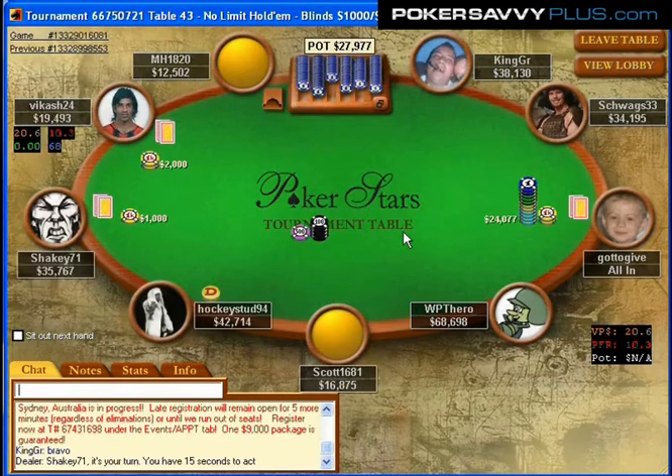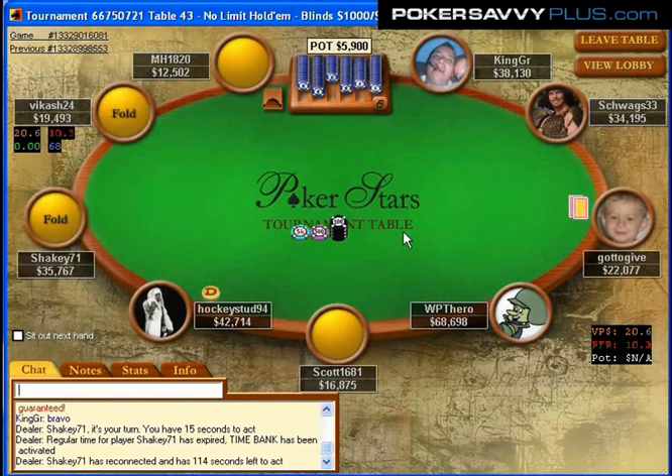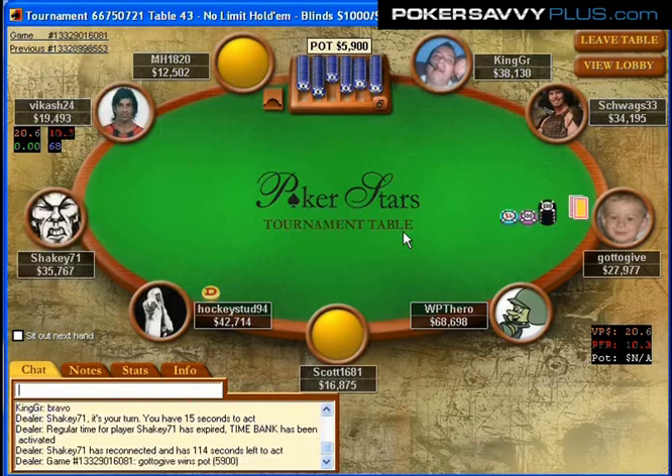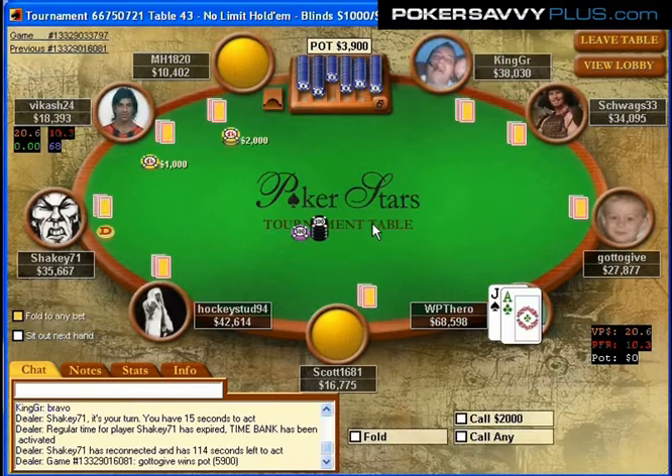So we have two people right there, and if they play they're probably going to be playing for stacks. We also have a player at 42,000 and a player at 35,000 — we don't really know much about them at this point, but we'll get some information on them a little later. The player who will be on the button in our big blind is Schwags33 with 34,000, so he has enough to raise-fold. We just have to be careful not to push too light into Scott before we really know much about him.